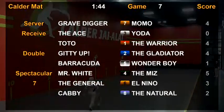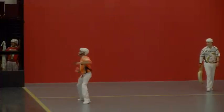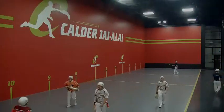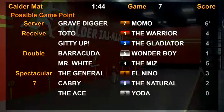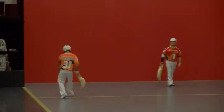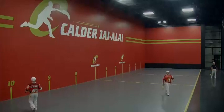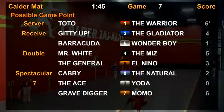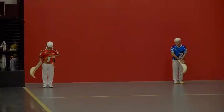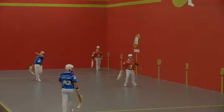Up next, the Ace and Yoda — seven serving three. Too high — point to the seven. That brings up a possible game point now for Team Seven. Serving one — that's an over serve, point goes to the one. And now it's time for their game point. Possible game point for Toto and the Warrior, the old brother team, serving two — Giddyup and the Gladiator. Gladiator goes long, nice pick-up there by the Warrior.